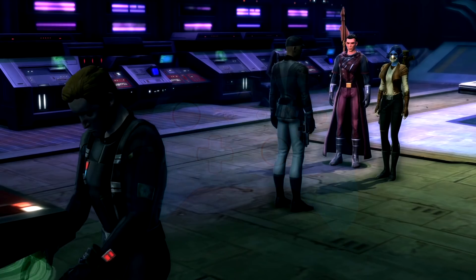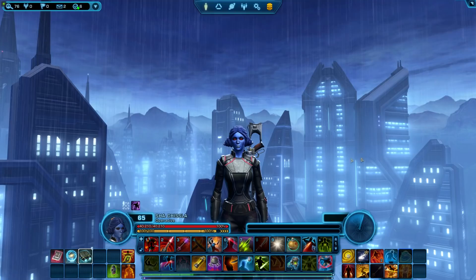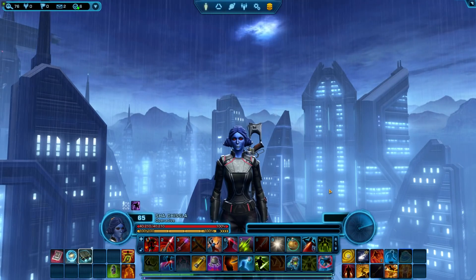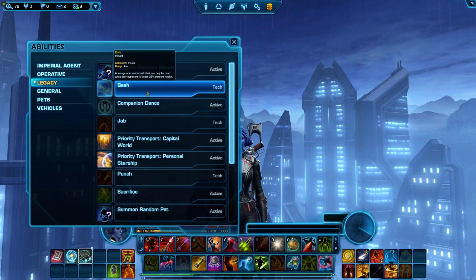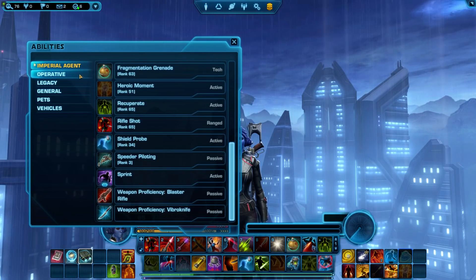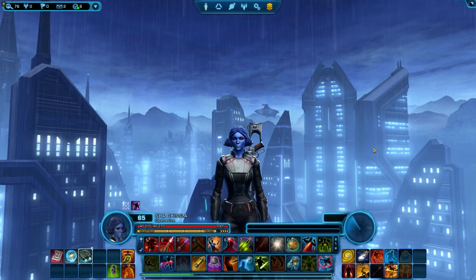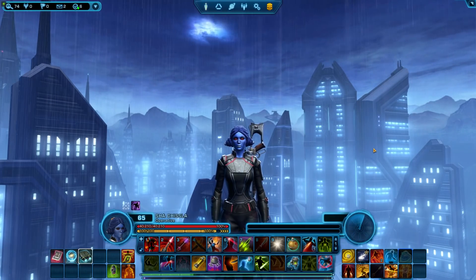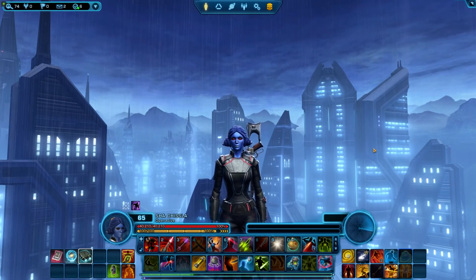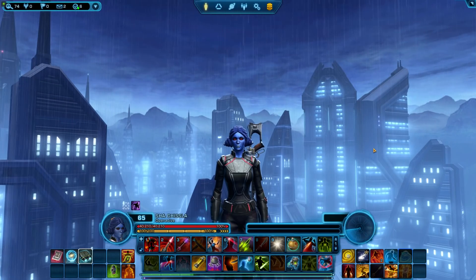Let's start by talking about how many abilities and keybinds you have in Star Wars The Old Republic. If you take a look at your abilities bar on a high-level character, it's pretty clear that combat was designed for a keyboard rather than a controller, which is why a controller is not usually recommended. I'm making this guide before the 7.0 expansion called Legacy of the Sith, which is meant to be released at the end of 2021, at which point you'll likely have even fewer abilities to keep track of.